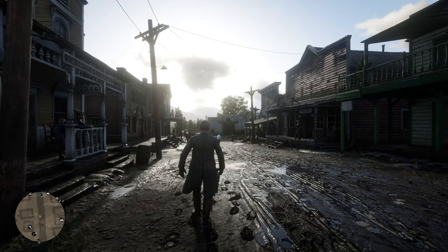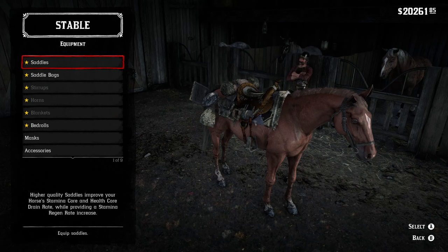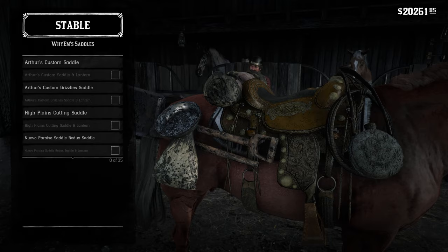Everything is working so far. We just have one more place to check — the stables. In the stable, you now have more accessories. Under the super steed accessories, you have a bunch of different accessories you can equip on your horse. You have the prospector and the explorer, which is my favorite, but you also have some pretty cool saddles as well. Under YM saddles, you now have 35 additional saddles to choose from.